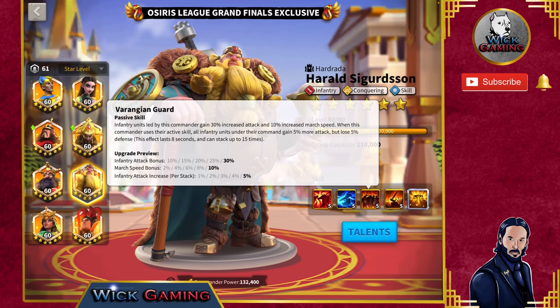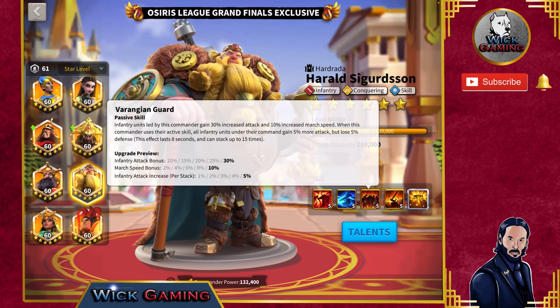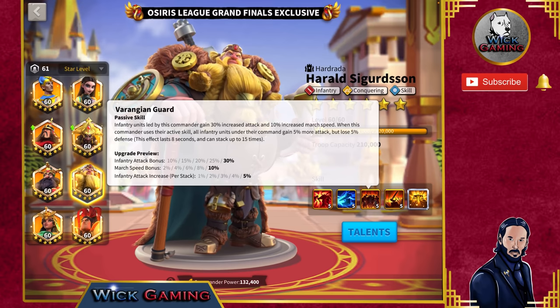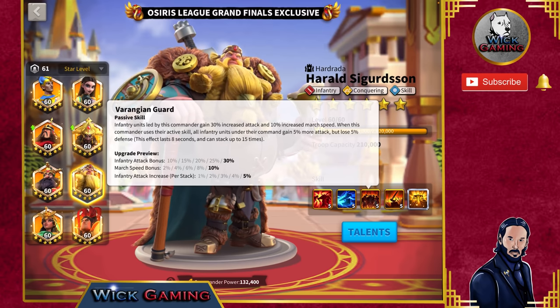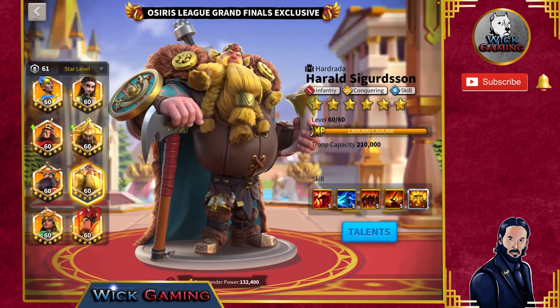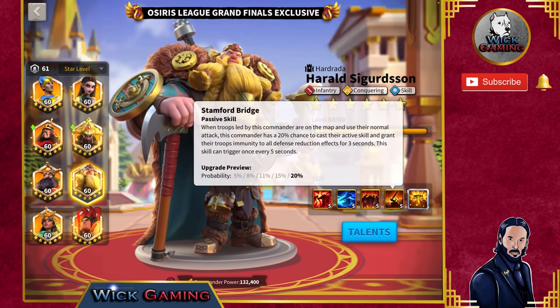The third skill is Varanjan Guard. Infantry units led by this commander gain 30% increased attack and 10% increased march speed. This is the fixed buffing part of the skill. When this commander uses their active skill, all infantry units gain 5% more attack but lose 5% defense. This effect lasts 8 seconds and can stack up to 15 times, so at the 15th stack you'll get 75% defense reduction.